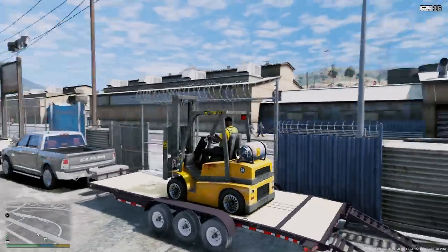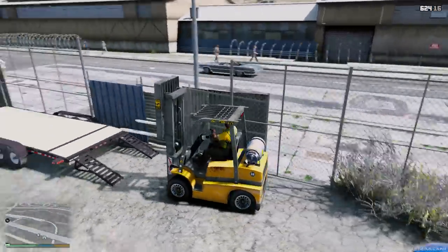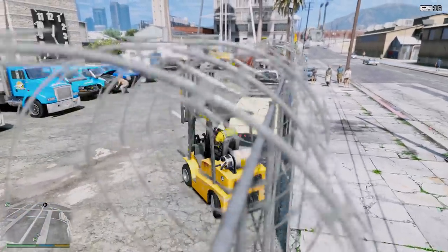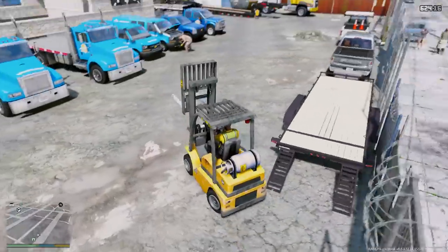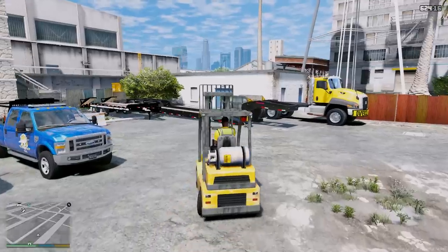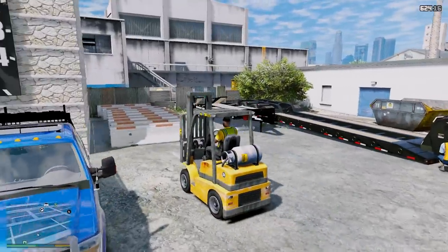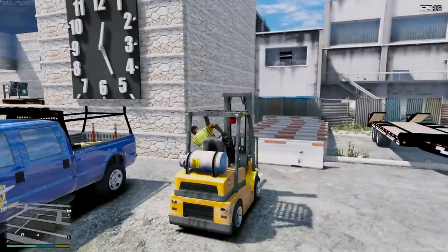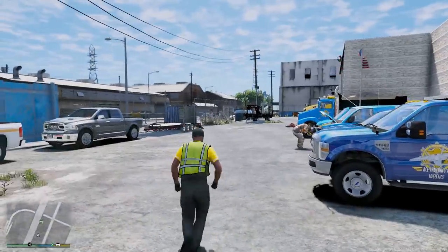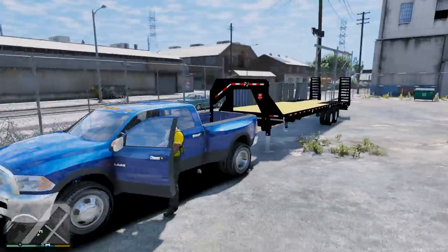This forklift is pretty cool — it's actually from Coastal Callouts. This is not the normal GTA forklift, this is a modded one. With this forklift, we're actually able to pick stuff up, so we're going to be able to pick up these barriers and place them onto the trailer. If you guys would like this forklift with the script built in, definitely check out Coastal Callouts — it's linked down below. Let's jump into the Ram.